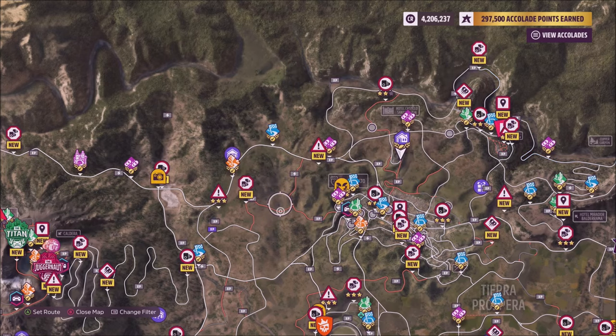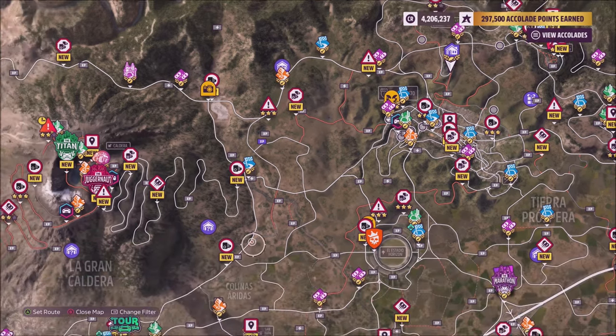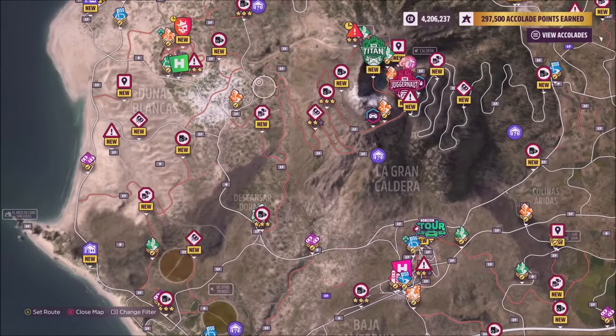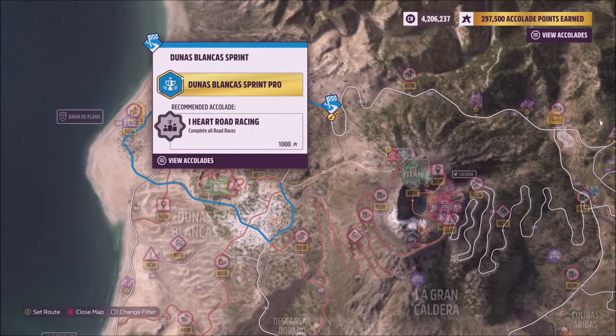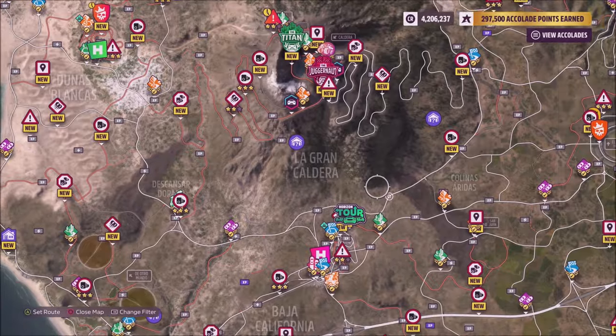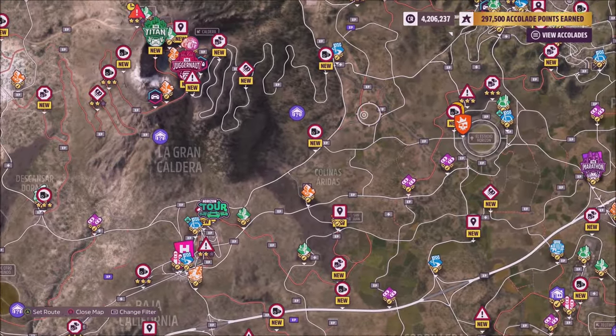There is no definite answer on how to unlock Horizon 5 online. It does not tell you when you unlock it, it doesn't tell you when you're going to unlock it, and there's no progress to unlocking it. Everyone is pretty much guessing, and that is the most likely answer from the research I've done. So do 5 to 10 races and then keep pausing and checking if you've unlocked it.